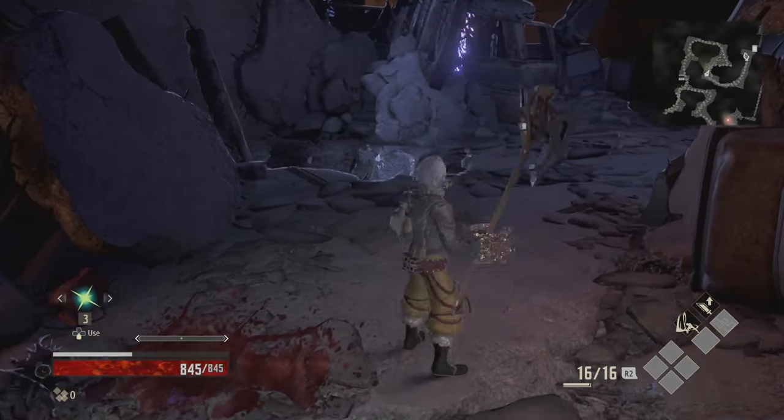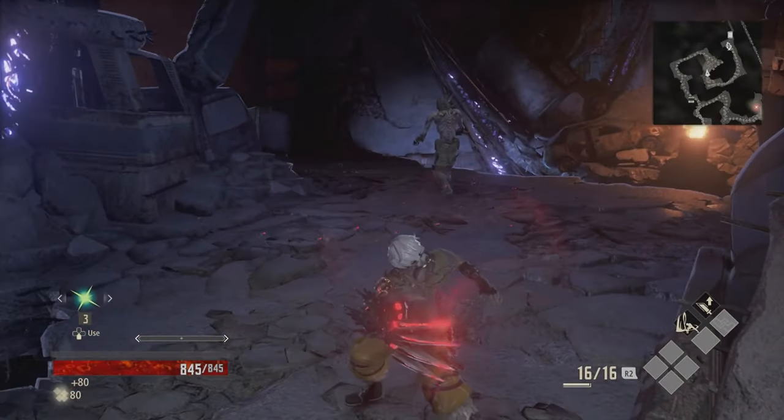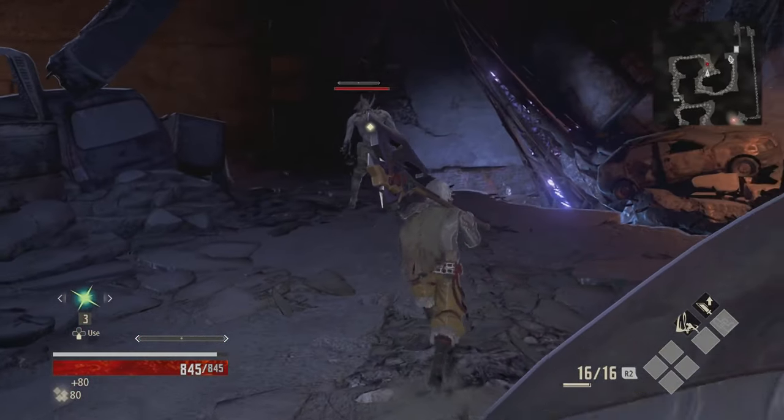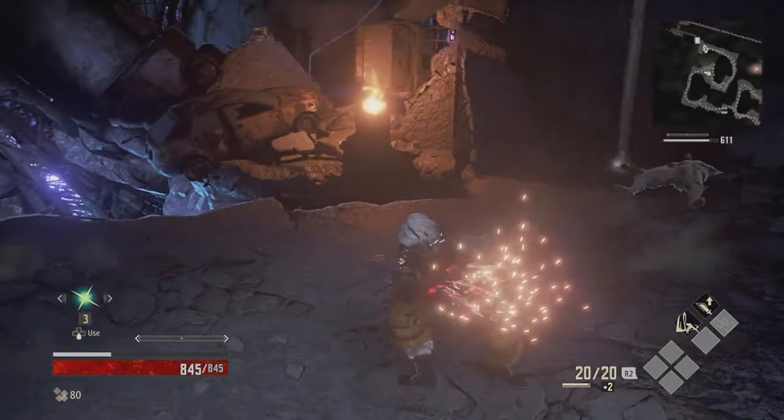Draining can be performed multiple ways: hold X for a charge drain attack, R1 plus X for a combo drain, and Square behind the enemy will unleash a back attack.